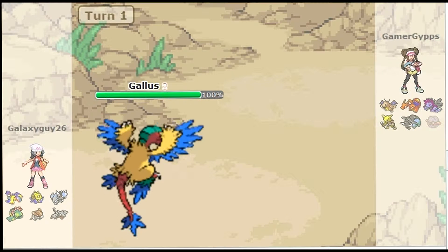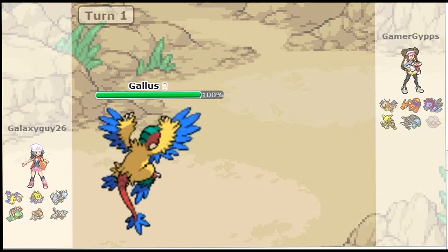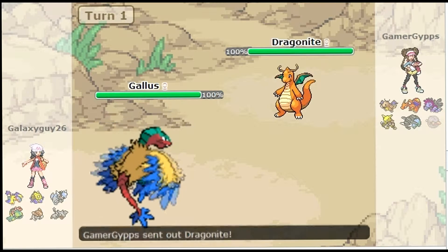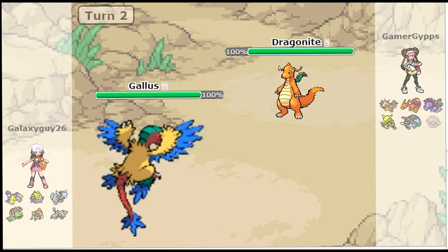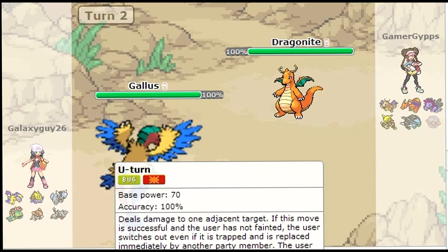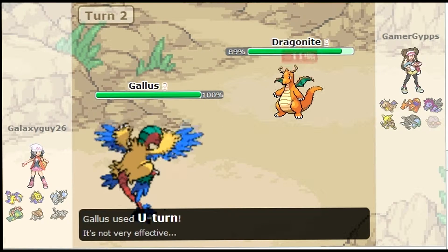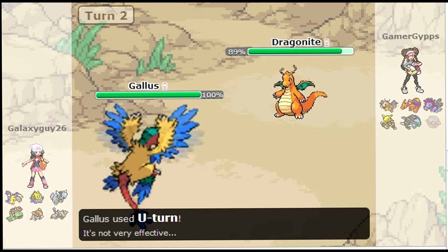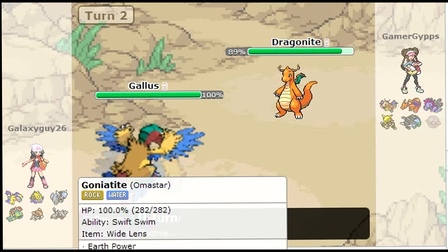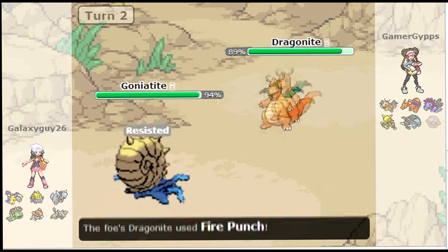I get rid of that annoying poke to begin with. In comes the Dragonite, at which stage I'm just going to U-turn out, because Gallus really can't take any of those hits. There we are — U-turn away. Now I'm going to bring in my Goniotite.